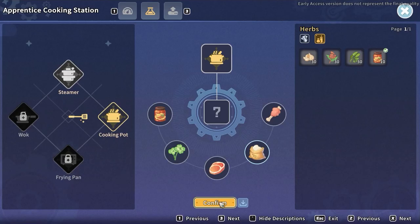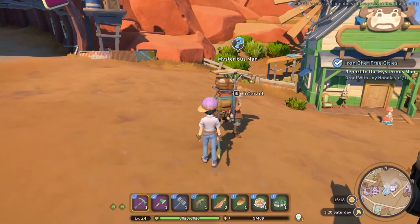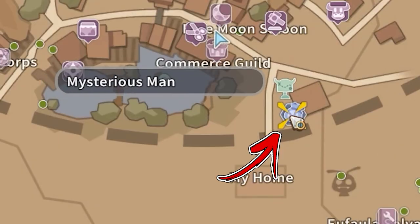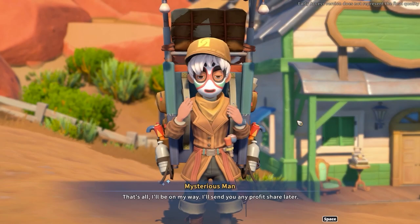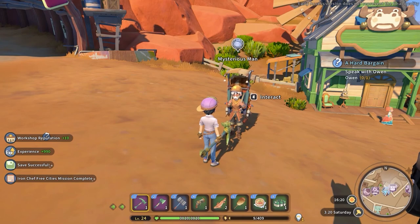Now that all five ingredients are in place, click the Confirm button in order to obtain the recipe you need for the quest. Go back to the Mysterious Man, who you can find on the map with his blue icon. Speak with him and you will be able to complete the quest and start another one called A Heart Bargain.